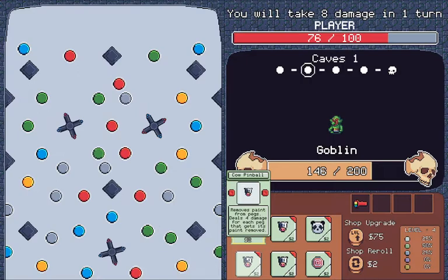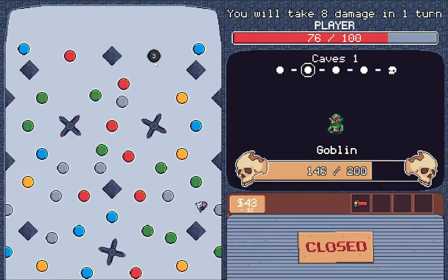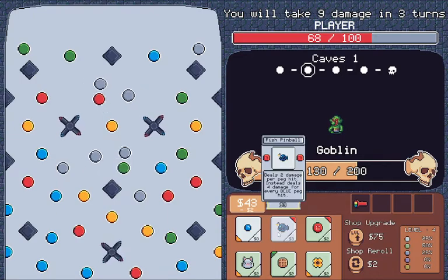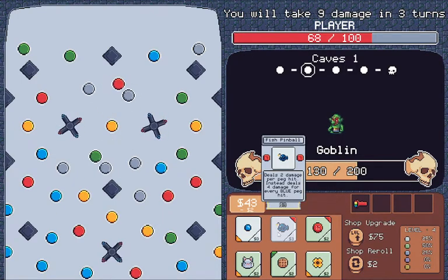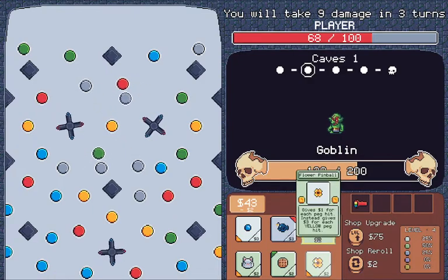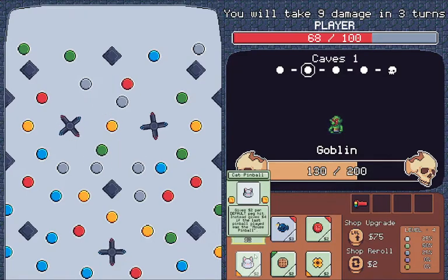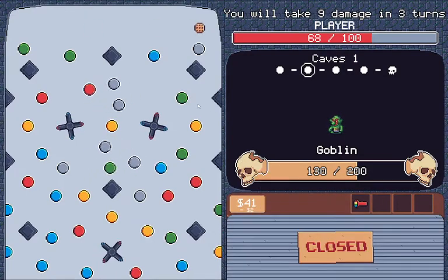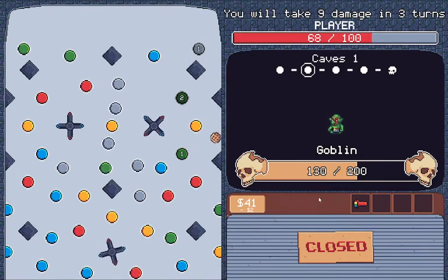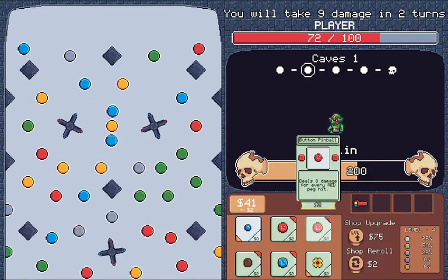Deals paint from pegs — deals four damage, eats four damage for each peg. Paint gets removed. Deals two damage per peg hit, reach blue one hit. I thought I could maybe reverse it, give it back to the shop. I guess not.